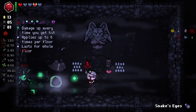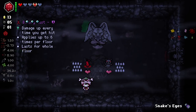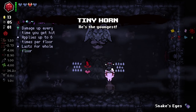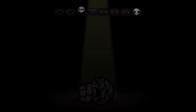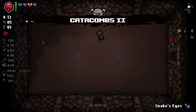The little fella again — he's back. Damage up every time you get hit. Bloody Lust would go well with our lusty blood, but I think Tiny Horn is a must-take. Tiny Horn is the cutest little lad you've ever done seen. We were going to go to Mother, but I forgot. I always forget.